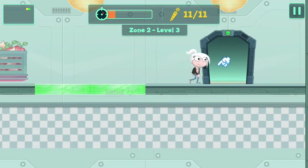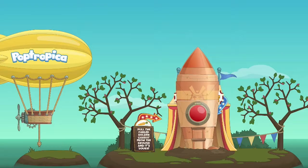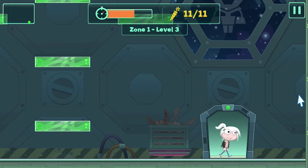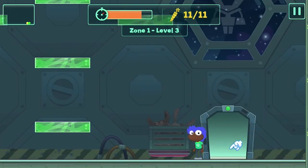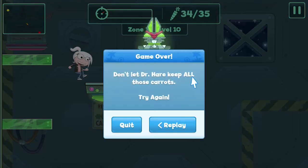Tip number five: take note of the exit doors. You know how at the start of every big adventure, whether you're on a plane or a ship or a rocket, the flight attendants will tell you to take note of the exits? That's a really smart thing to do here at Dr. Hare's Revenge. Why? Because some of the exit doors are harder to get to than others, and the level doesn't end when you've collected all the carrots — it ends when you get to that exit door. So if you've gathered all your loot and you're scrambling to find that door, you could be in trouble.